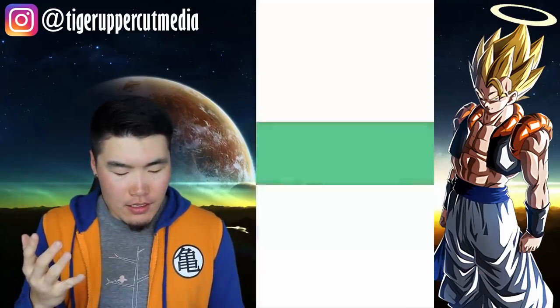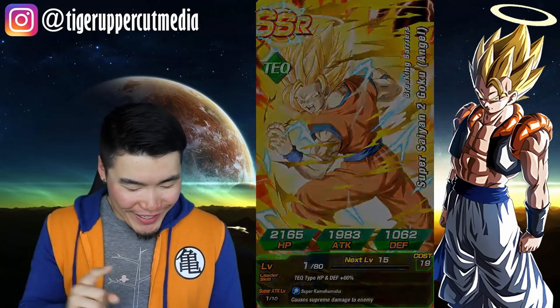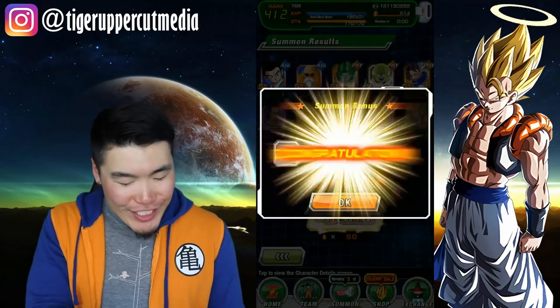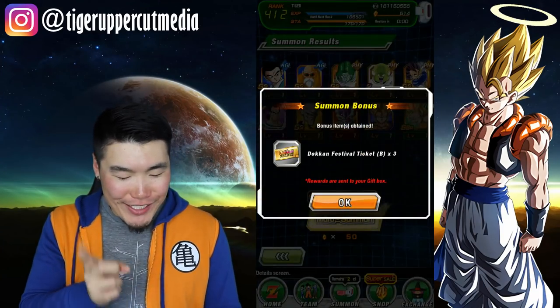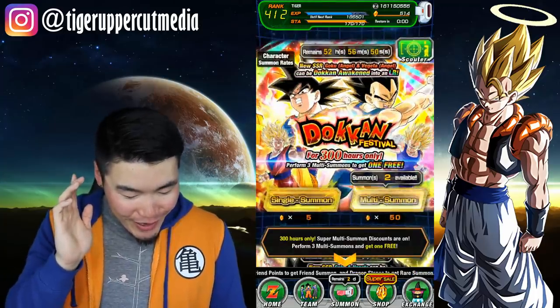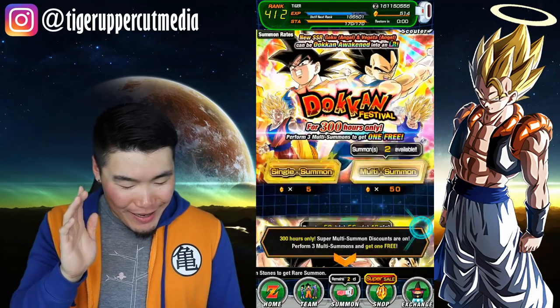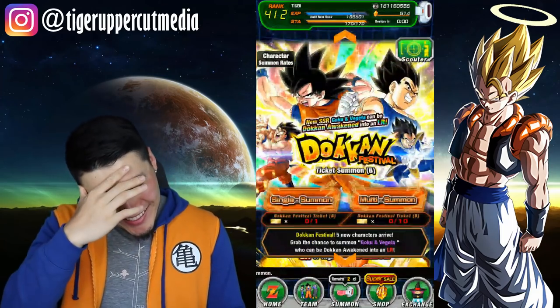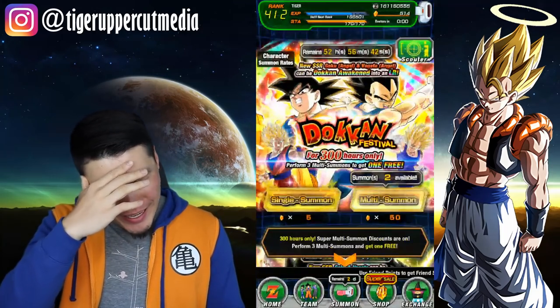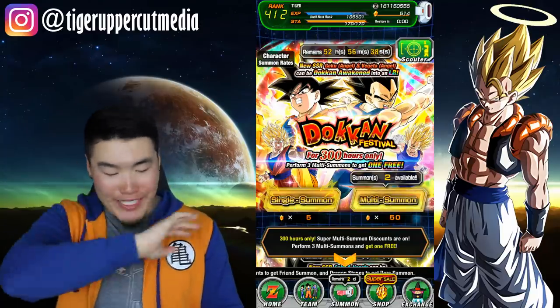Wait — hold on, hold on. That Vegito is not on the Gogeta banner. We are summoning on the Vegito banner right now! Oh. That's hilarious. Okay, that's embarrassing. Let's just pretend that didn't happen. We're going to go back into the Gogeta banner, which is where LR Gogeta resides — the guy that we're trying to rainbow. I have no comment. Feel free to make fun of me in the comments down below.